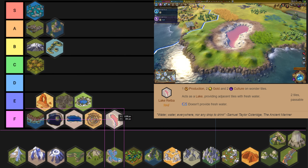Lake Retba also kind of fits into this same problem in that it's a lake natural wonder. Lake natural wonders just have really bad yields. It's hard to justify working it, and the nicest thing I can say about it is that it gives you fresh water and a little bit of holy site adjacency.